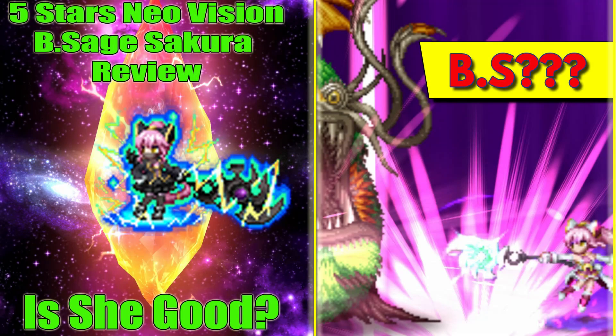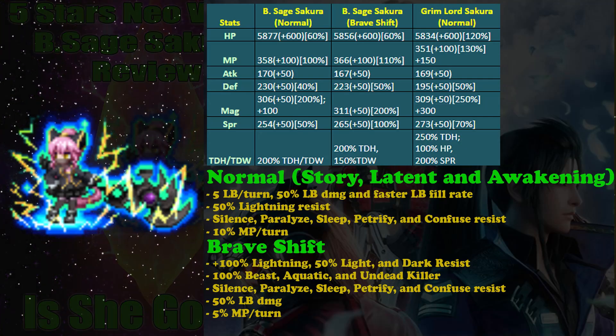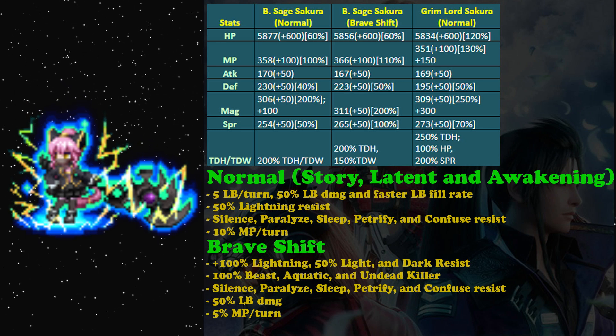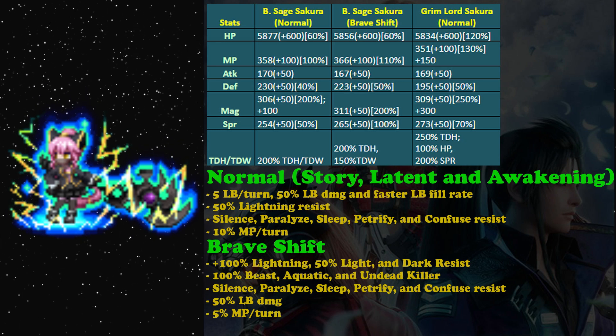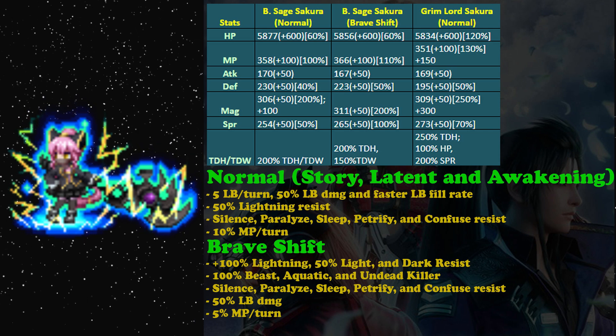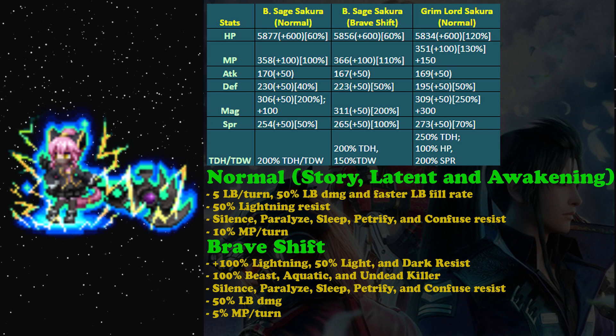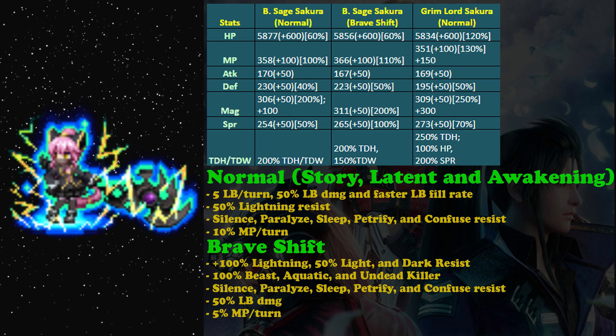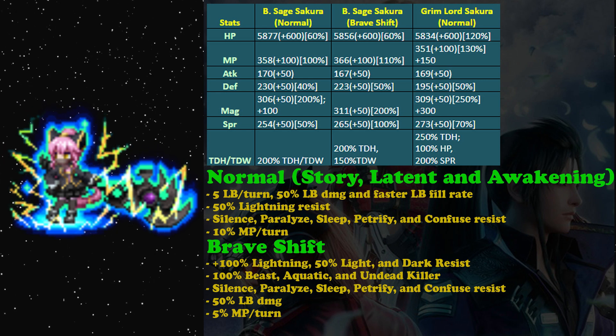Welcome back to my FFBE guide. I'm going to review Blossom Sage Sakura. Starting from her stats, her normal form is kind of bad in my opinion. First you need to do story, you need to awaken her abilities, and you also need to get latent awakening, so that's kind of easy.